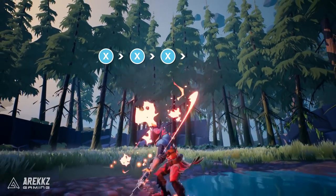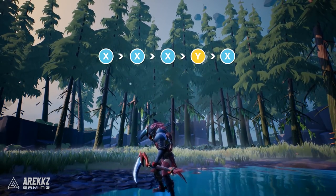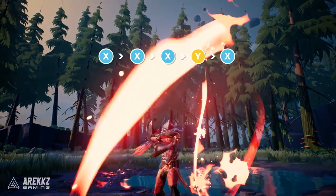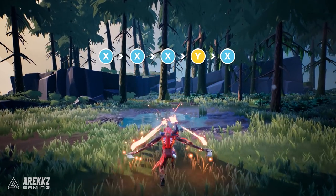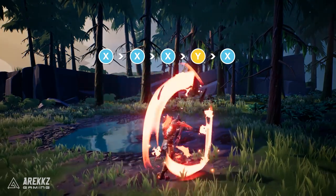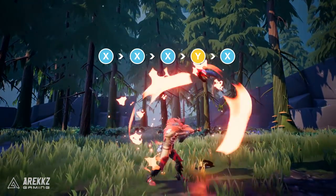Finally you have Blade Spin. After 3 consecutive X inputs, you can press and hold Y to perform this spinning attack. Keep in mind this consumes stamina quite heavily, so you can't do this indefinitely. It's a great way to stack elemental damage, and while it's not a heavy damage combo on its own, it's something you can work in when you have an opening. Additionally, you can press X a final time at the end of that combo to round it out with the same finisher from the Swinging Blades combo.